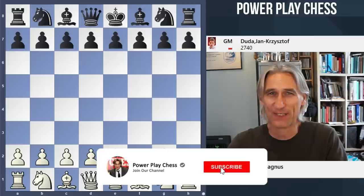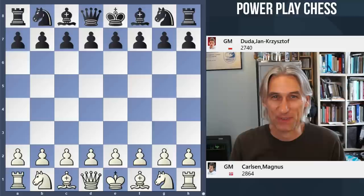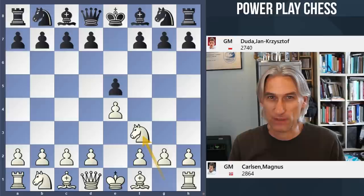This is a great attacking game. In the white corner we have Magnus Carlsen, world champion. In the black corner, Jan Krzysztof Duda played round five of the FTX Crypto Cup, this tournament taking place in Miami.